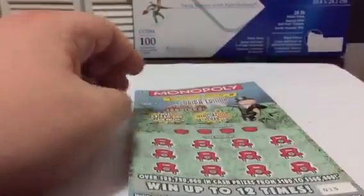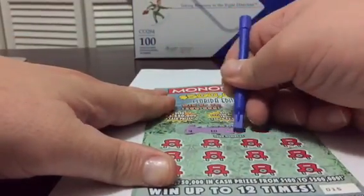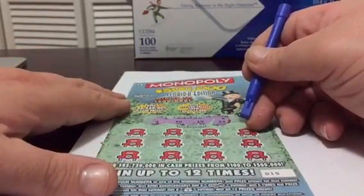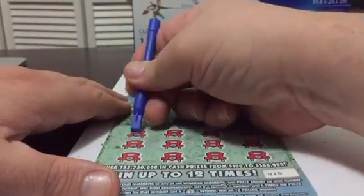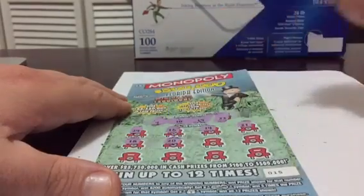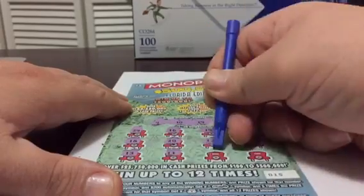So, ticket number 15. We're doing different scratchers, so we have to look for numbers 4, 10, 19, and 22. Let's see. Okay, so ticket number 015 is not a winner.